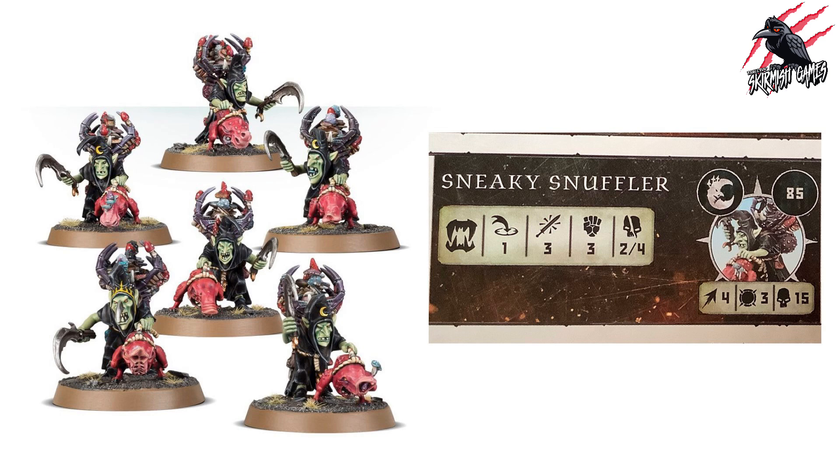The Sneaky Snufflers are a really cool-looking set — definitely worth picking up. For 85 points you get Movement 4, Toughness 3, 15 wounds, and a weapon at range 1 with three attacks at Strength 3 dealing 2 to 4 on a crit. For 85 points, being able to take 15 wounds is pretty good. They're not high-powered damage dealers, but they'd be fun to include in the warband for the look of them, and no extra special abilities — just the standard fighter abilities.